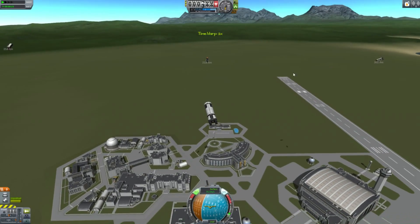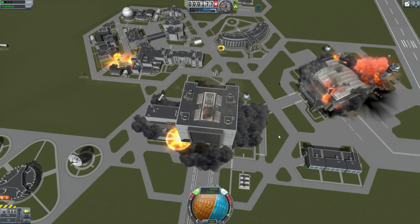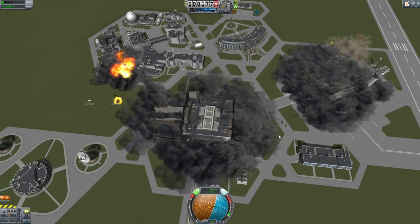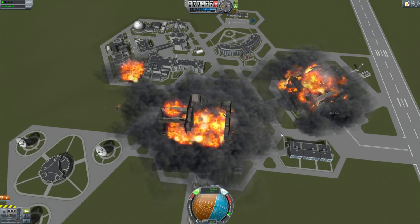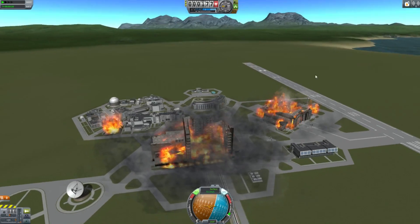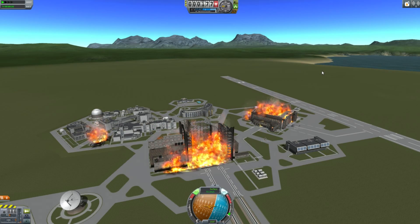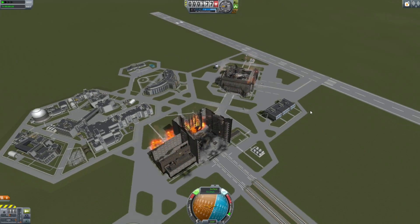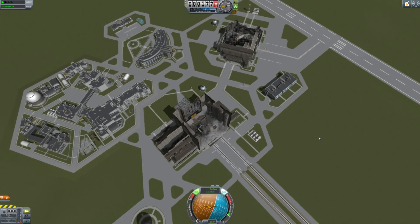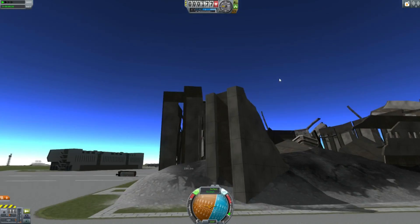Just like I have released a bunch of independent warheads in my quest to destroy the vehicle assembly building and the space plane hangar at the same time. This will lead to a whole bunch of new challenges for the minimum size rocket capable of destroying the vehicle assembly building — that will happen when 0.25 is released, which is presumably soon. Until then, I'm Scott Manley. Fly safe.